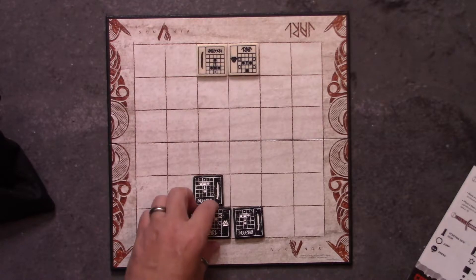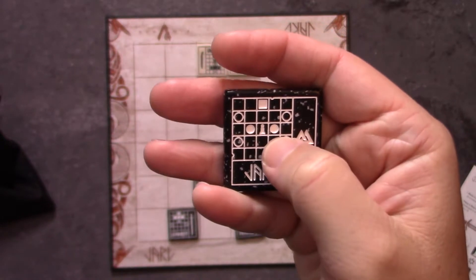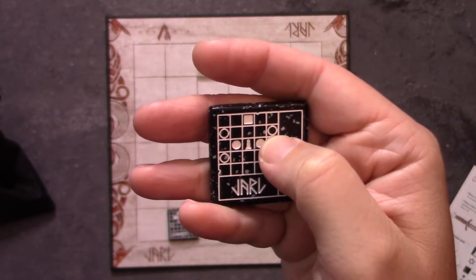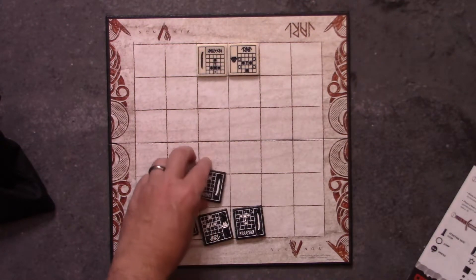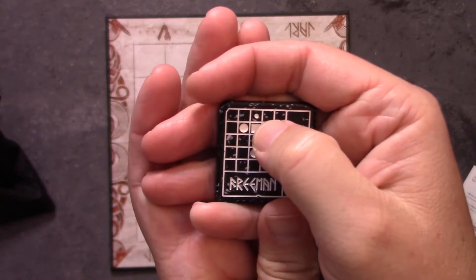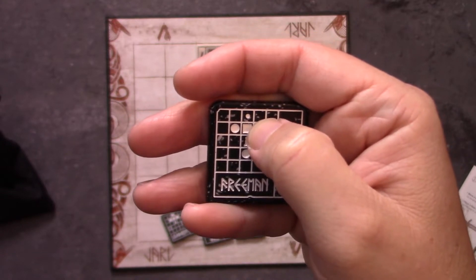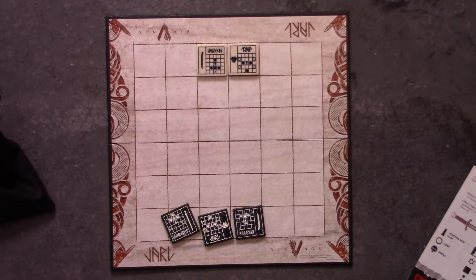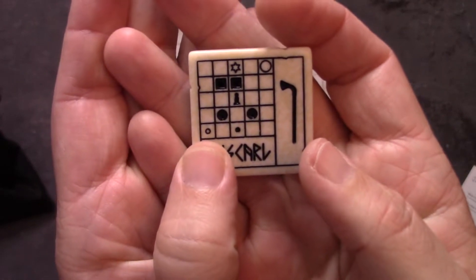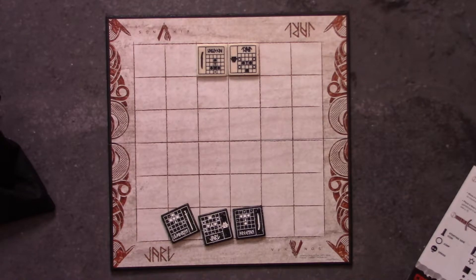One of the other actions you can take — on the Jarl, for example — is a circle that is not filled in. This is called a jump. It lets you move over either enemy or your own tiles, and it's another capture move. You can use this to capture an enemy player. Some other movement abilities include little dots, like on the Freeman — still a basic move but limited spaces forward. There are also unfilled circles that represent a jump but do not allow you to capture, just moving to those places on the map.